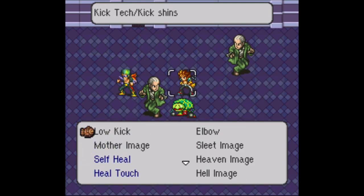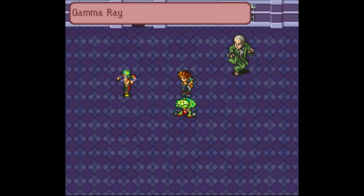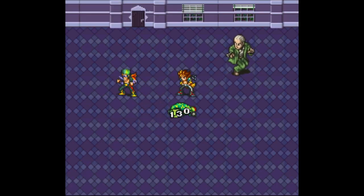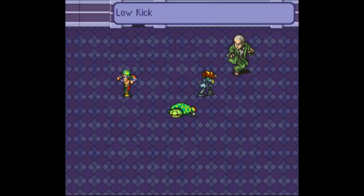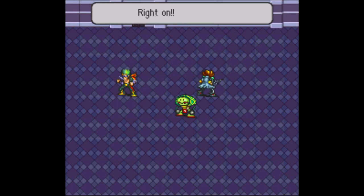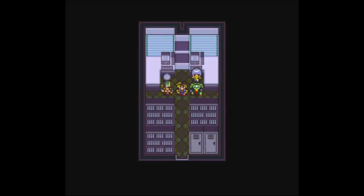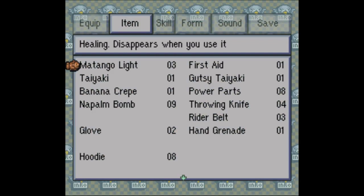I don't know if it's something they did intentionally, but one of the things that's really neat is that move more or less aligns with the gun in his hand. So those guys can drop Matango Light if you want to farm them. Matango Lights are actually pretty useful because they're AoE healing — they're AoE light healing.